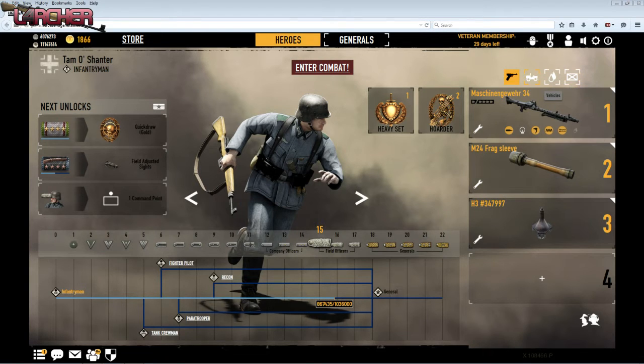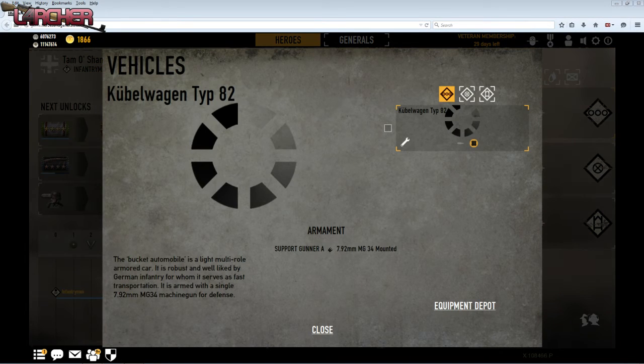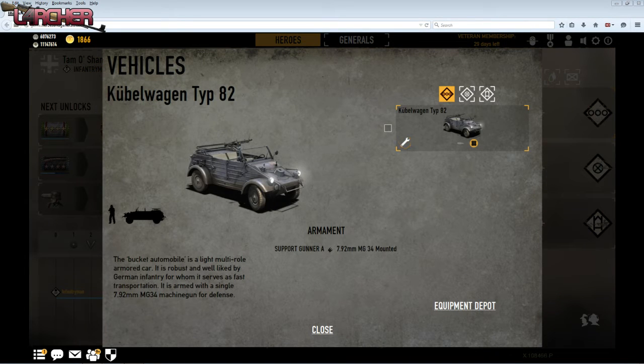If we go to the vehicles, you'll see a plus. Click the plus and you can add your vehicle with a simple tick.